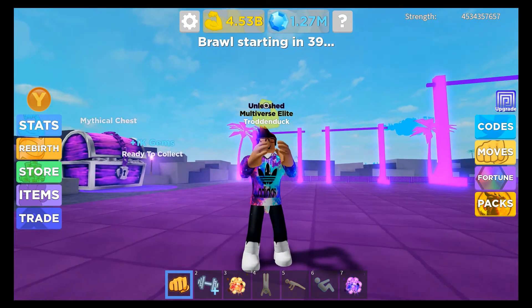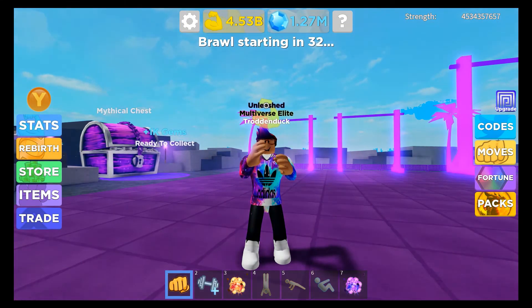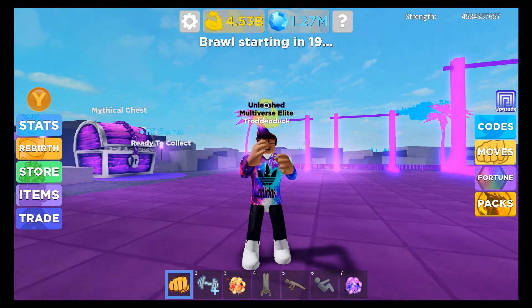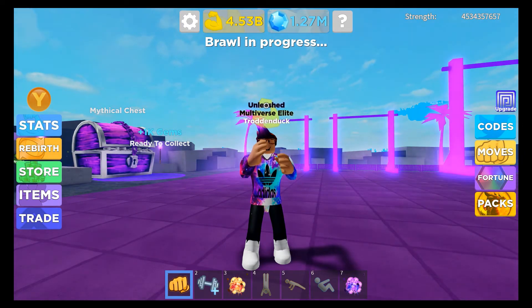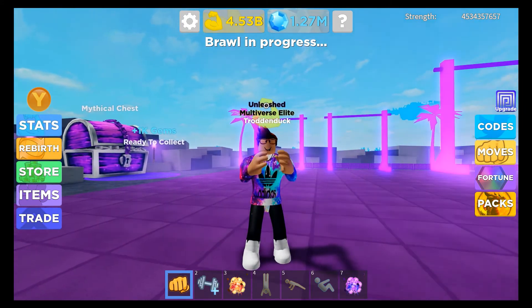The fourth step goes along with the auto clicker — and it's pretty much useless if you don't have one — which is getting a private server for Muscle Legends. It can be quite expensive, around 200 to 300 Robux for a month, but it is super overpowered if you can auto click. You can auto click in the Legends Island, rebirthing all day without getting killed, and you can grind all day in the Muscle King Zone without getting killed, which is overpowered.